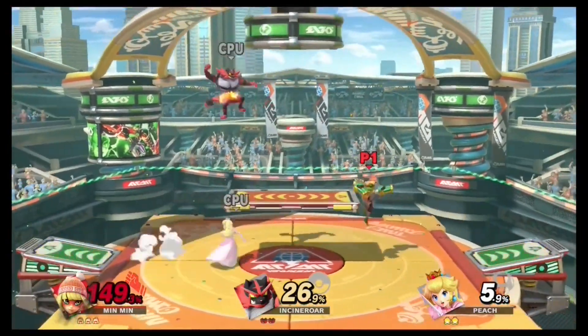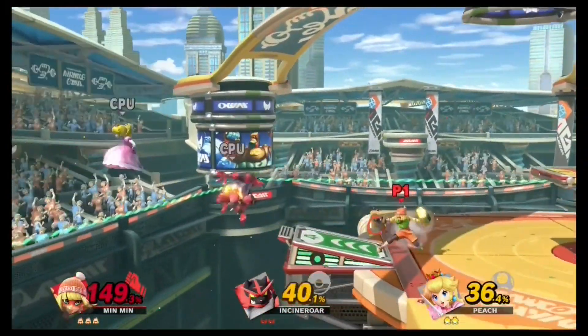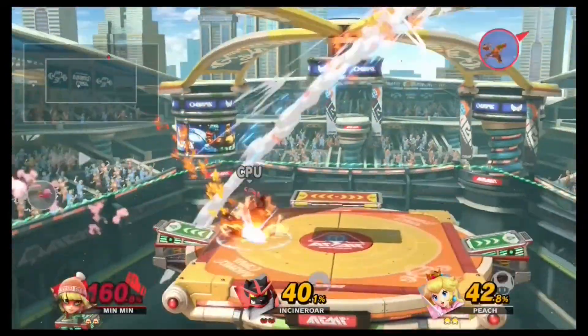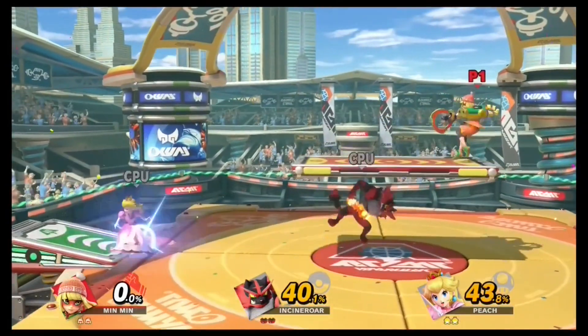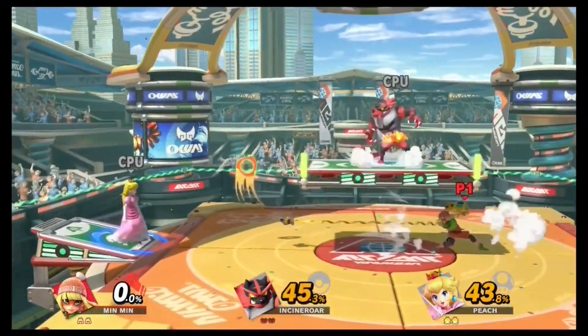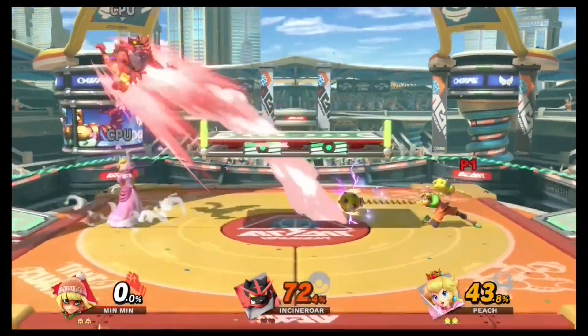Min Min plays a little differently than most of the other characters in the game. If you guys are like me and like to play on the opposite side of the action, then Min Min was made for you. She is a 100% ranged fighter. Her character uses both arms to keep the opponent away at all times — she doesn't want any, so don't get close to her.